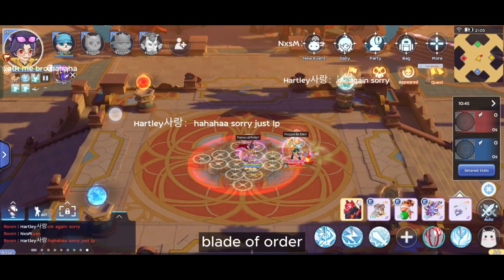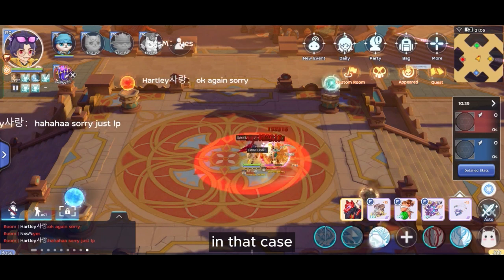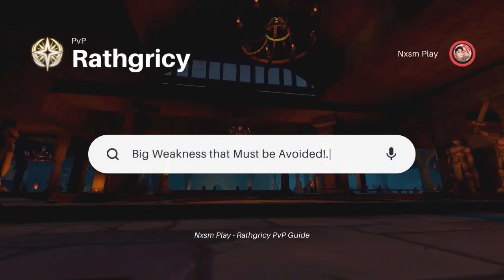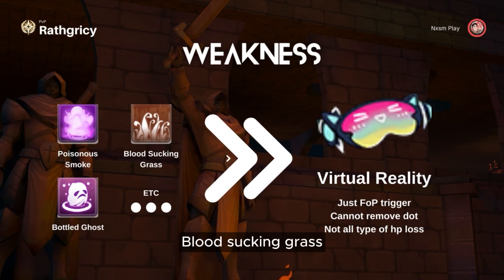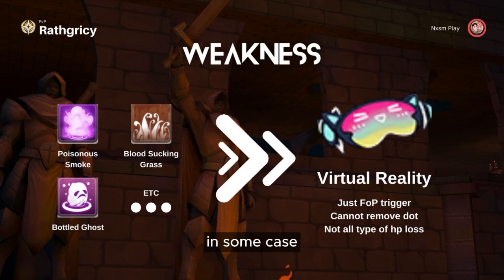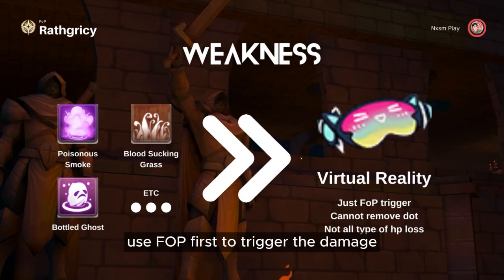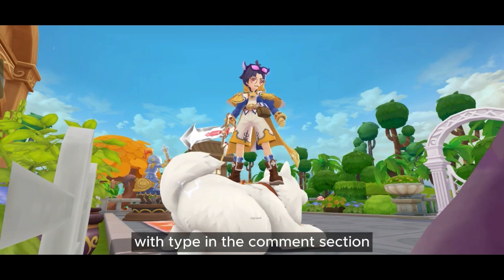Blade of Order as the main DPS skill has a weakness against arm fields, like Car Tornado. In that case, you can use auto attack to hit, but make sure you cast FoP first. DoT damage or HP loss is the big weakness for Rat — for example, poison smoke, blood sucking grass, battle gauze, and more. In that case, try not hitting them, or better yet play safe. In some cases, you can use Virtual Reality to counter some HP loss effects like bleed, burn, or poison. Don't forget to use FoP first to trigger the damage. That's all for the guide. If you have any questions or suggestions, let me know in the comment section. See you next time!